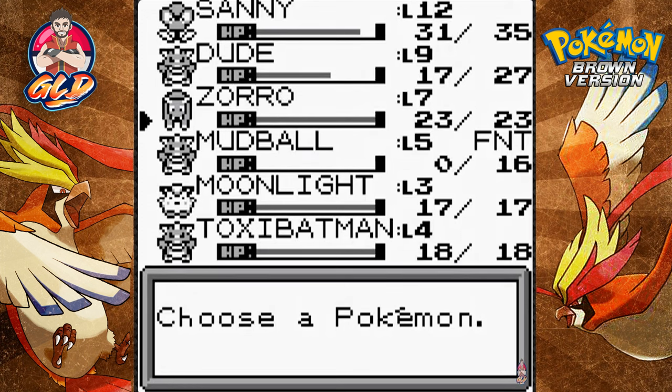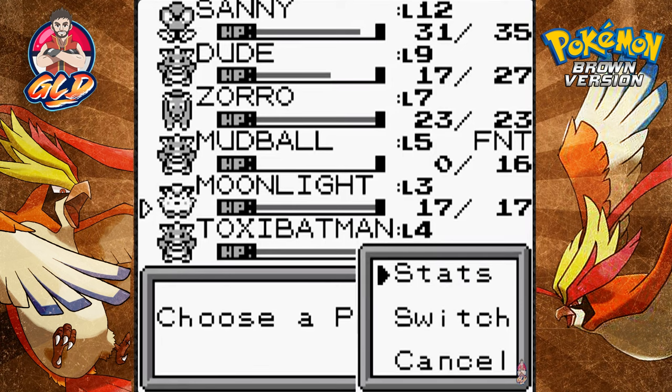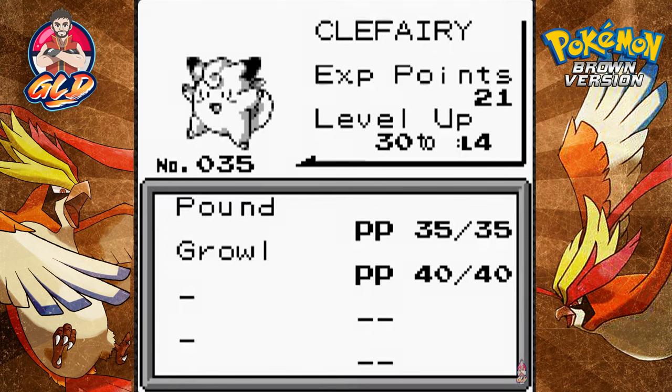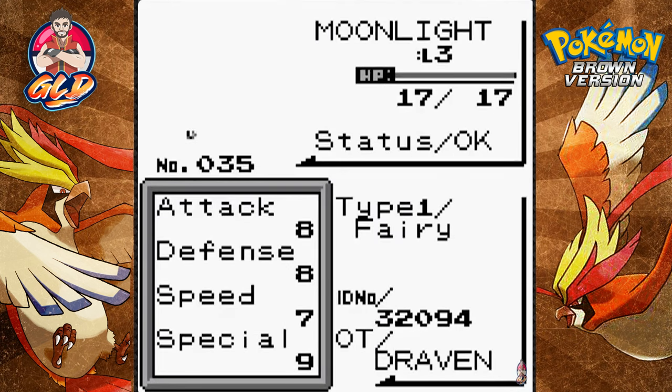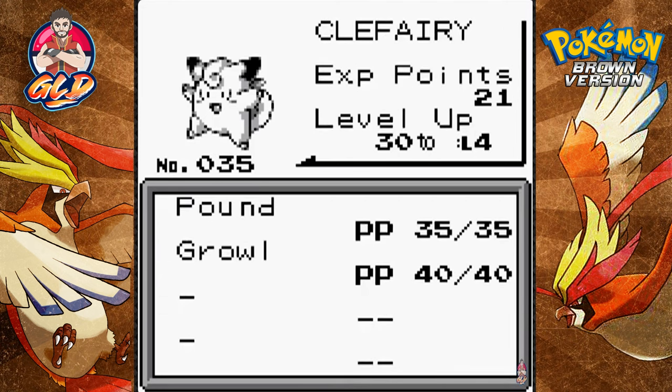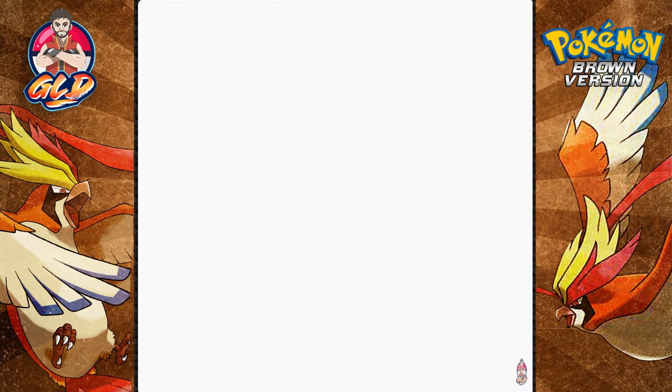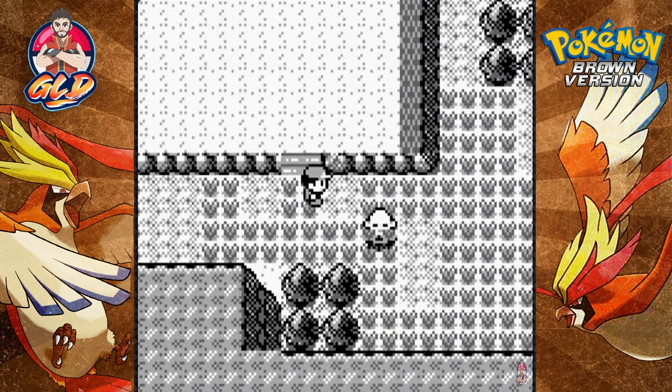In our last episode we found out what three Pokemon are useful right now — that is Sunny, Dude, and Zoro. The rest, well, it is what it is. Hold on just a sec — it's a Fairy type! Holy bajeebus, I did not know they added the Fairy type on this. Interesting — that might be a little bit of a development right there.